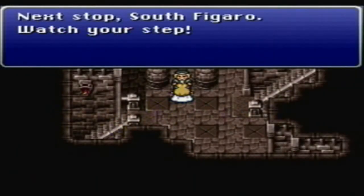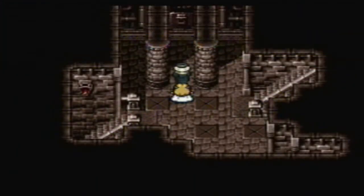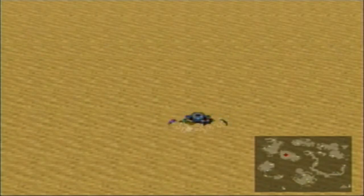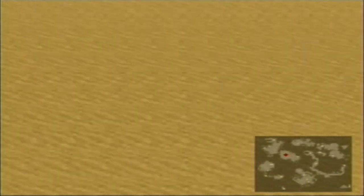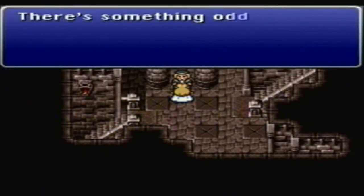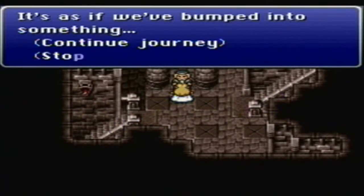How is a castle able to go underground and then come back up? Engineering, thanks to Edgar — he developed that. Because in reality a building can't do that. Well, this isn't reality. But in Final Fantasy, later games do even more ridiculous things. All you have to do is watch any of the CG cutscenes from Final Fantasy XIII, and they all top this.